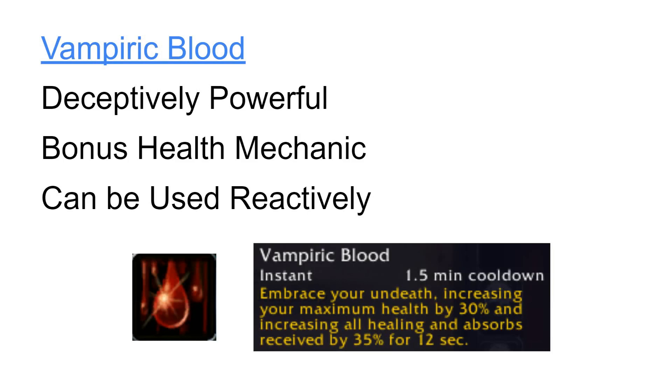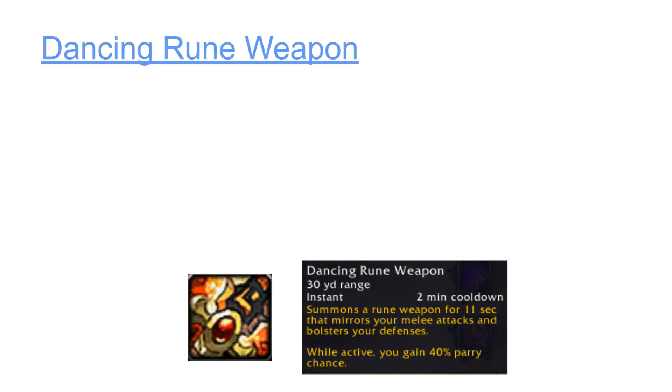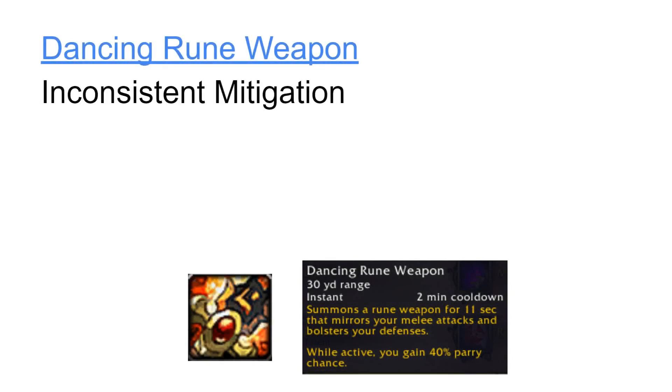Another very powerful Blood Death Knight defensive cooldown is Dancing Rune Weapon. Because it increases parry chance, its effectiveness is limited to melee attacks. And even though it will mitigate a large percentage of incoming melee attacks, it is not the most reliable defensive cooldown, particularly when you are dealing with a hard-hitting single-target opponent, and this is just due to the randomness of parry. Sometimes it won't mitigate any attacks at all, and sometimes it can mitigate more than its share, just depending on luck.